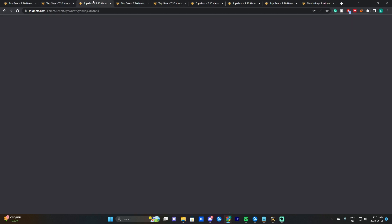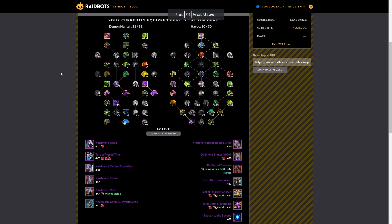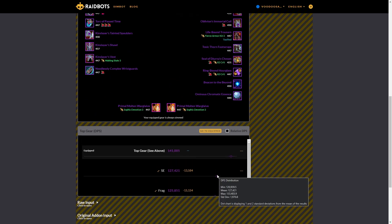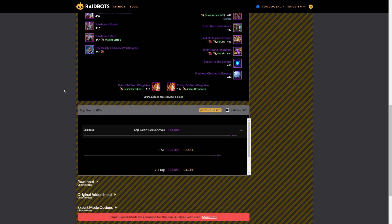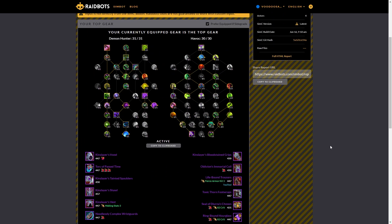Halls of Infusion — same story. Left Right is better by roughly 13,000 DPS. The standard deviation is relatively reasonable, so there's no crazy variance. Left Right will probably end up being better in your Halls of Infusion runs, though if your route is different, Spread Eagle or even Frag might edge ahead slightly — take these with a grain of salt.